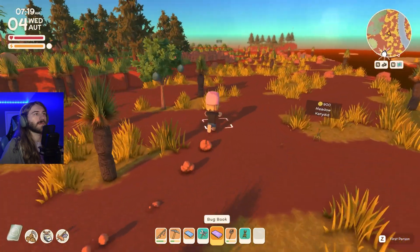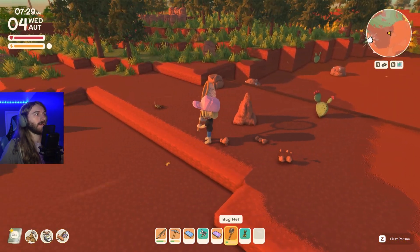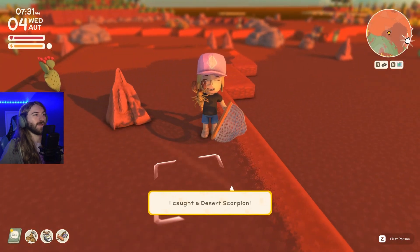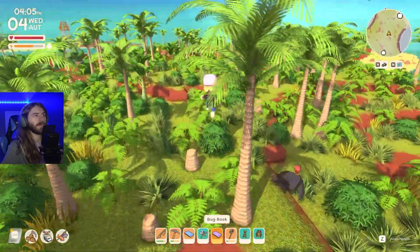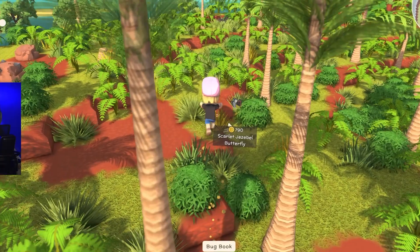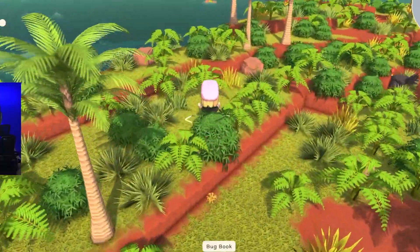On the fourth day of autumn, my next goal was to find a birdwing butterfly, which can only be found in the morning at the tropics. But instead I found a desert scorpion, a rhinoceros beetle, and a huntsman. After searching all day long, I decided to bring my sleeping bag and sleep under the stars in the tropics, so I could get a jumpstart in the morning and wouldn't have to travel so far to get that birdwing butterfly.